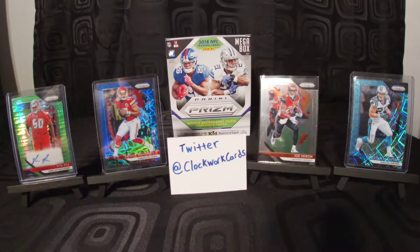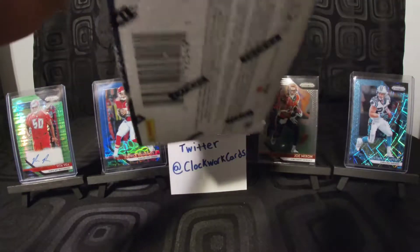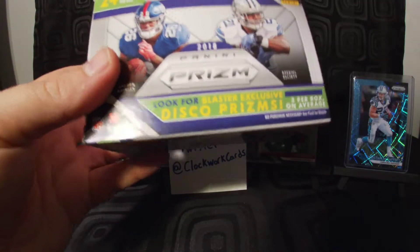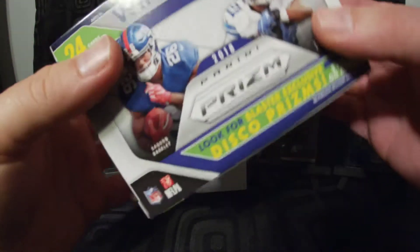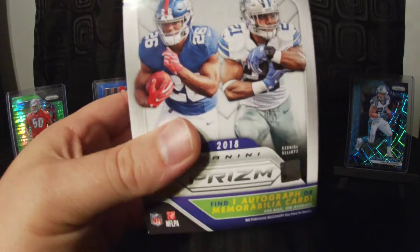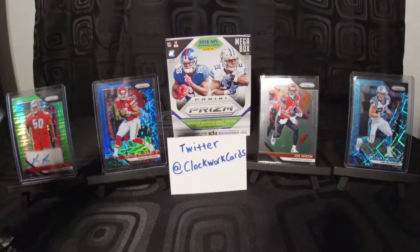The blue lasers come out of the Walmart blaster boxes, and I believe the discos come out of the Target boxes. So we're gonna see if we get a disco in here and make sure I'm correct on that — I'm pretty sure that I am. It's 24 cards per box, six packs per box, four cards per pack. Says we're to find one autograph or one memorabilia per box on average. With Panini we could probably get some points, but you just never know — let's break these open.